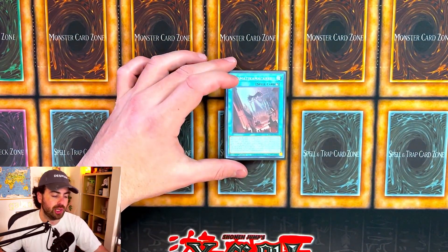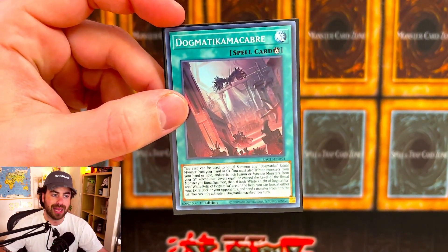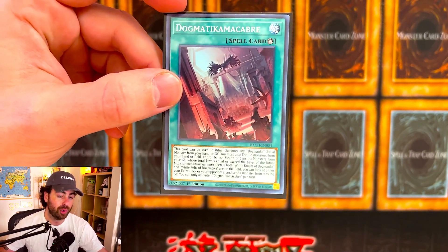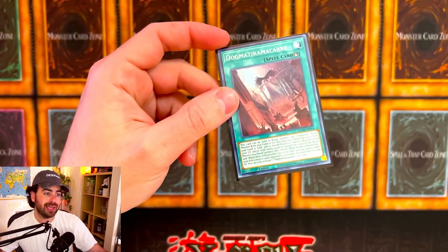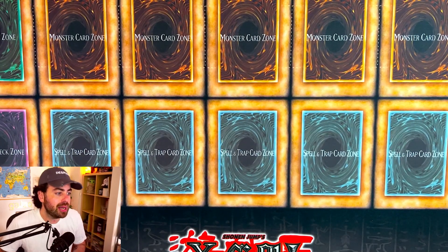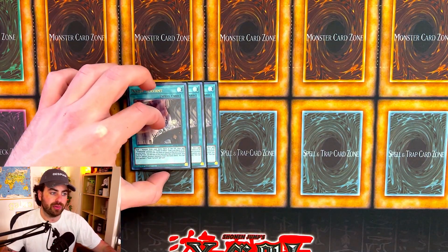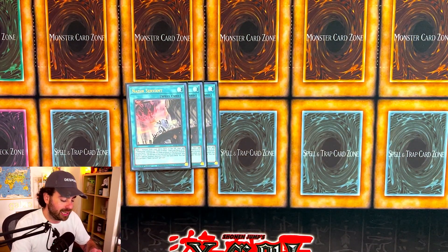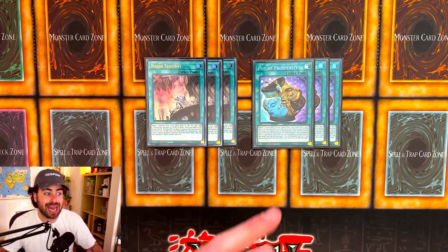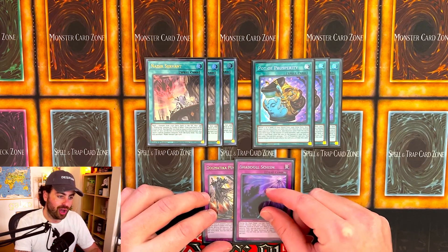For additional consistency, we're playing one Dogmatica Macabre, which is another ritual spell that can summon from the graveyard, and you can banish Fusion or Synchro monsters from your graveyard as material as well. You don't always want to see this since you usually don't have a level 12 monster in the graveyard early, but for late game it's actually really good. We're of course playing three Nadir Servant, which does everything for this deck, and two to three Pot of Prosperity for additional consistency. Our extra deck is just utility. We're also playing one Dogmatica Punishment and one Shadal Schism — yes, we summon Winda in this deck.